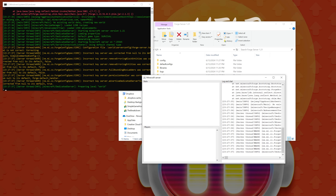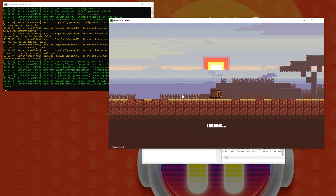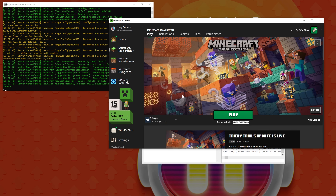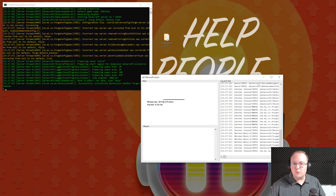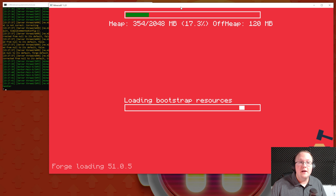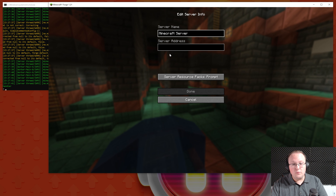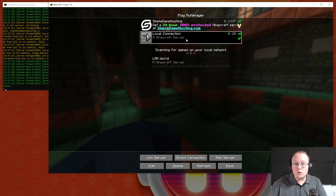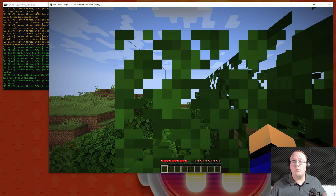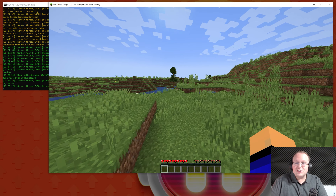We can also go ahead and open up Minecraft and join this server. At this point your friends can't join — there are no mods on the server — but you can, just to make sure the server starts and you can join it. We'll need to play Minecraft with our Forge installation. Click Play and click Play again to open up Minecraft with Forge 1.21. Navigate to Multiplayer, click Proceed, and add a new server. Name it whatever you want — I'll name it Local Connection. For the server address, enter localhost (all one word) and click Done. Double-click the server to join. If it's lagging with just you, it may be too much to add friends, but if things look lag-free, you're good to proceed.